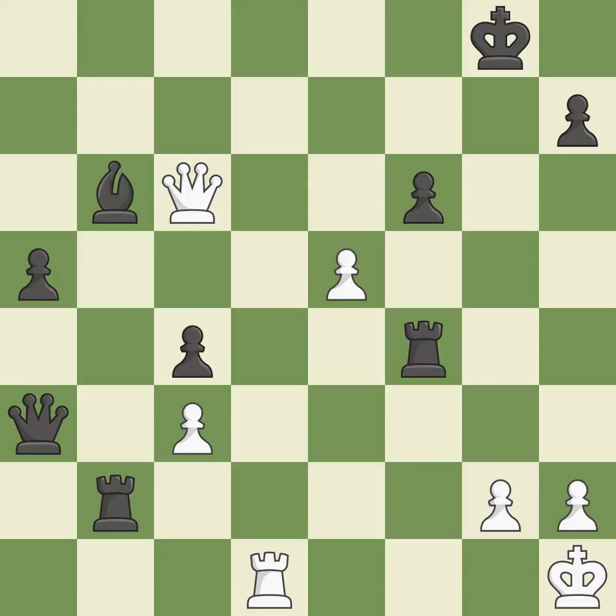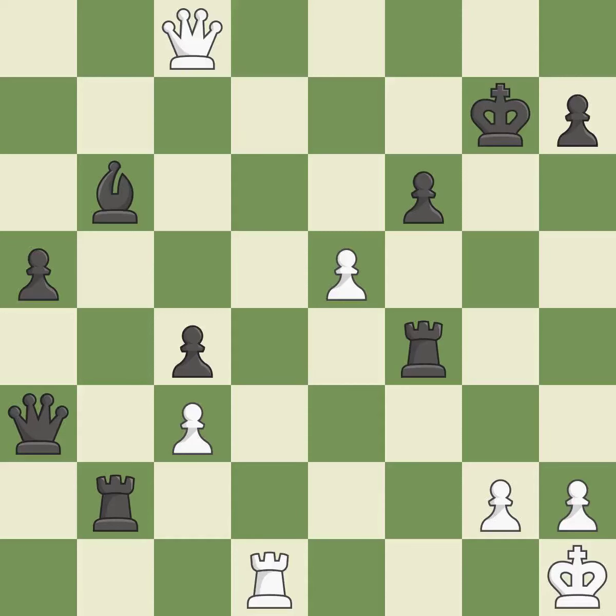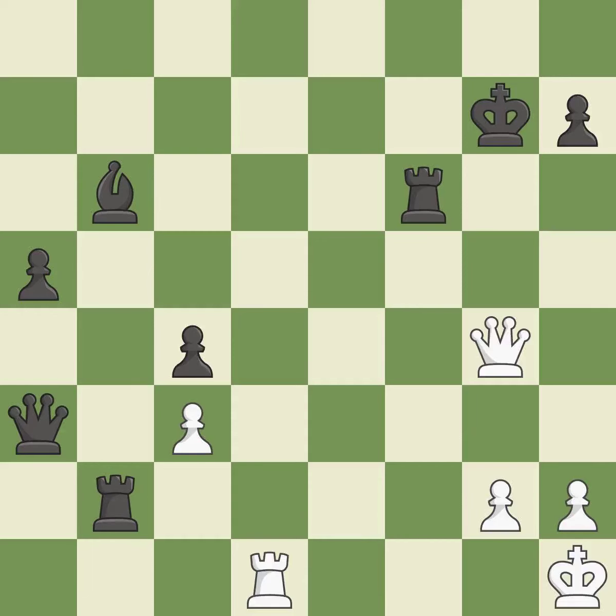This defends the attacked pawn. This avoids the queen's check — a very strong play. This steps away from the checking queen. After recaptures from a previous move, this is the start of the endgame and white is losing. After recaptures, this is the strongest option and most precise finish.